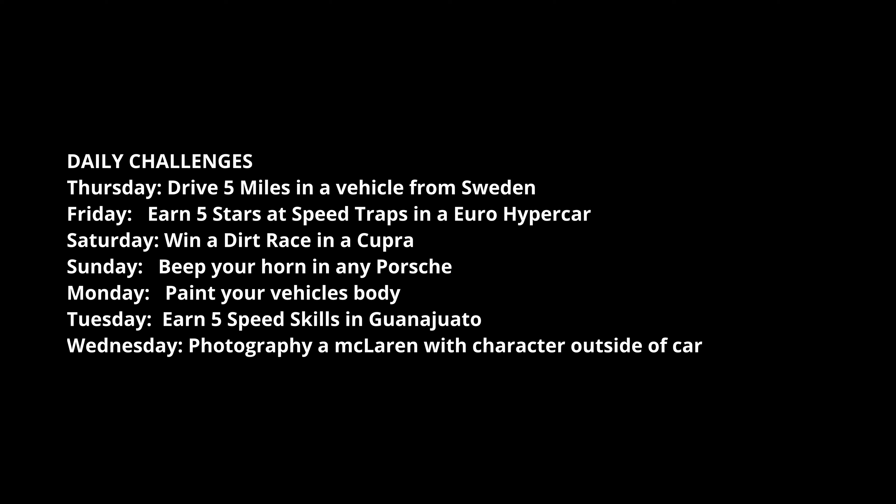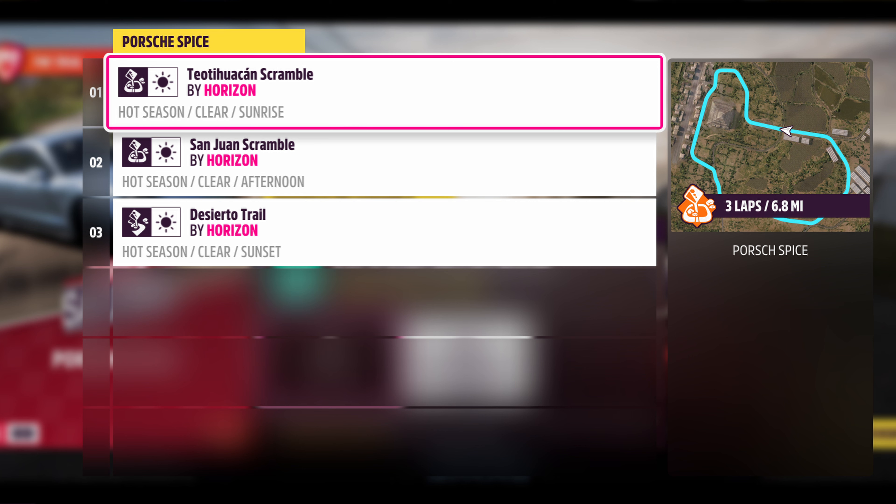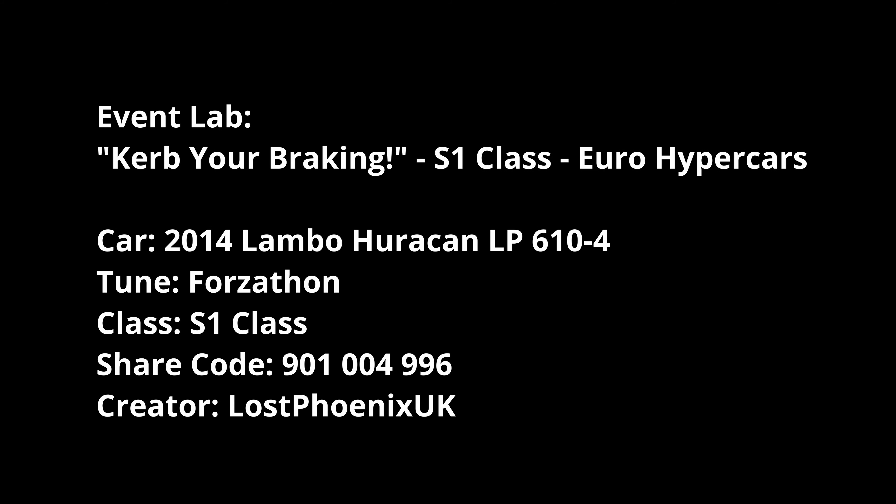For PR stunts there are only two, all about Minis — Mini in B-class at La Cruz and La Mesa. For the trial, Porsche Spice A-class super saloons, you've got the Scramble and the Desierto Trail. I'm going for the Porsche Panamera Turbo 2017 with the Forza tune by Imaginary Monster, which has always been pretty respectable and lets me complete championships without too many issues.